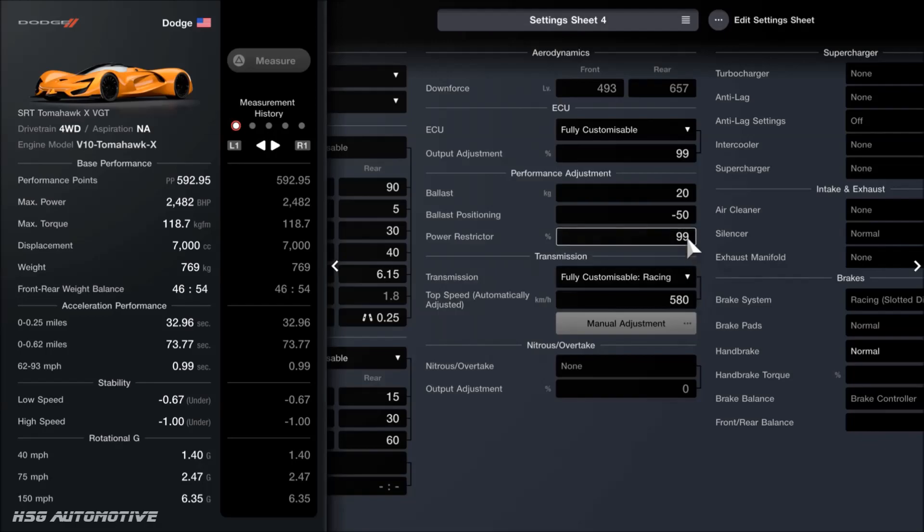Come up to the ECU first and set that to 99% output power. You will want the power restrictor and the ballast fitted — they're dirt cheap from the upgrade shop and right next to each other. You want 20 kilos of ballast, put all the way to the front, then 99% on the power restrictor.